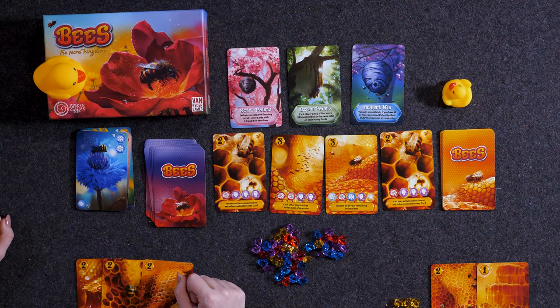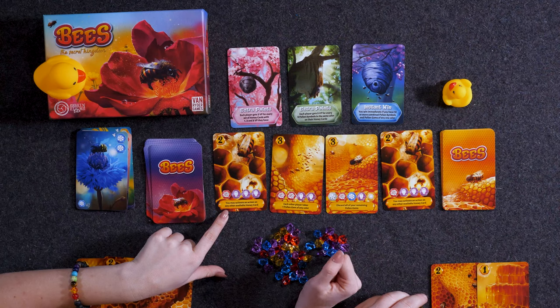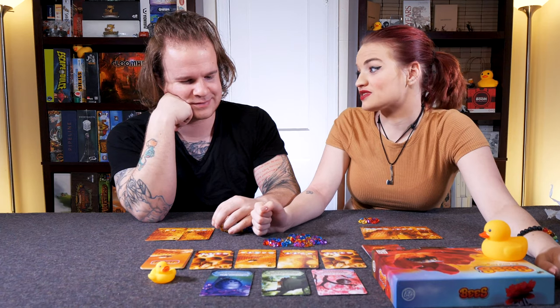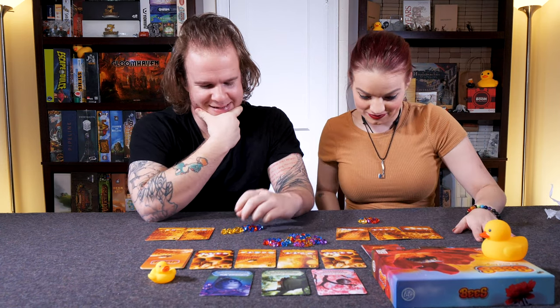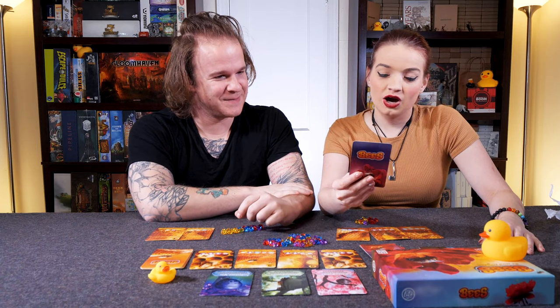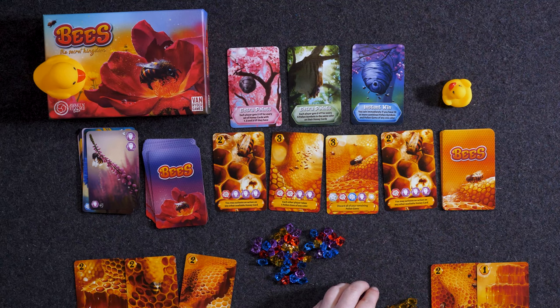I don't want to take any of those. But I also don't want to draw for pollen — I don't know what's going to happen. I'm scared. Look at these ones — he may activate an action card on any other available honey card, that's the same of that one. Each other player takes one pollen gem of any color, or discard all of your remaining pollen gems. We've worked ourselves into a corner at this point. I could just keep digging in the deck — that seems to make sense because it's an instant win.